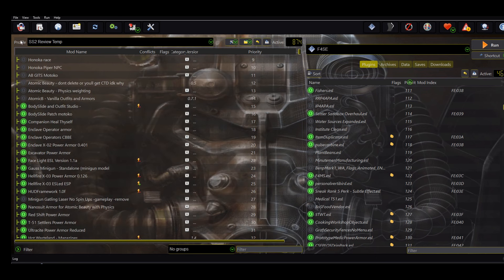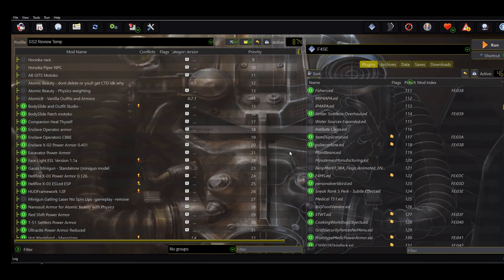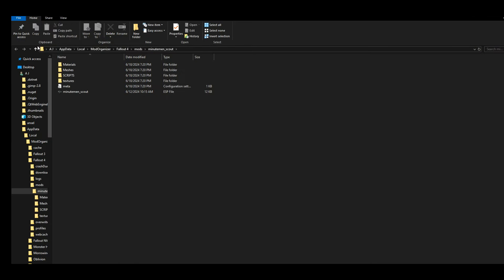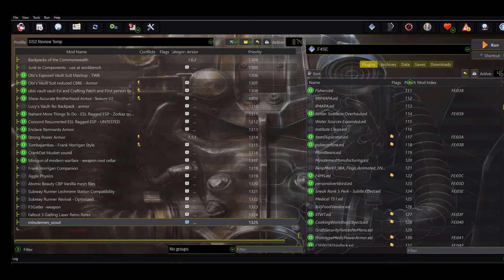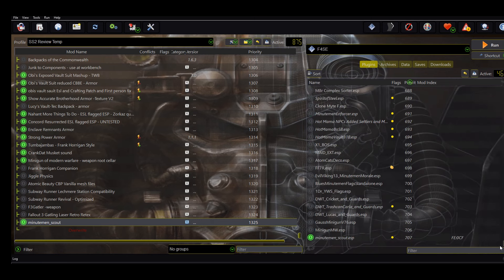All right, so here we are in MO2, we're gonna install this Minuteman Scout mod. It doesn't have any BA2s which I like, and Tumbajamas armor mods are usually really small in size — it's only eight megabytes. I love his mods for that; I don't need 4K or 8K textures. I'm not gonna be that close to the armor. It's CSL flagged, no complaints there — let's drag it up into position.